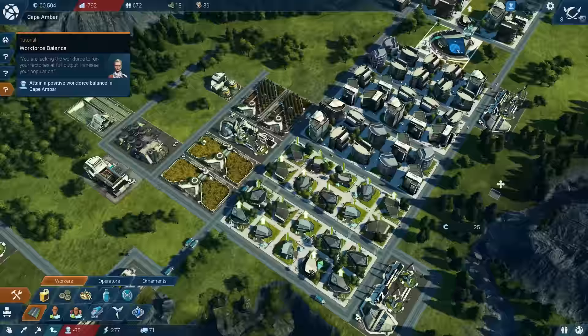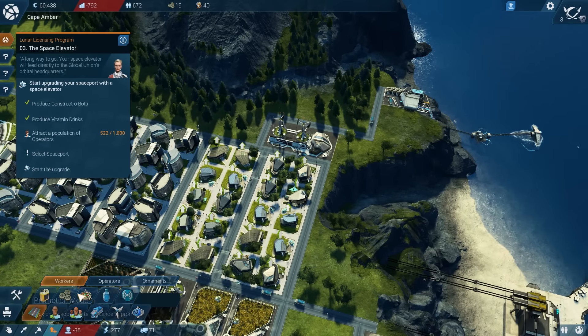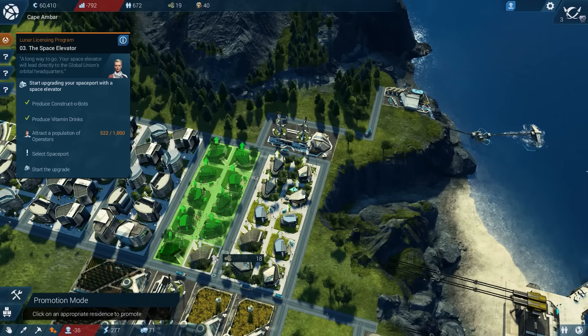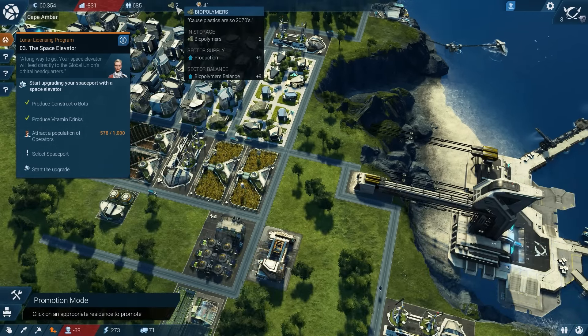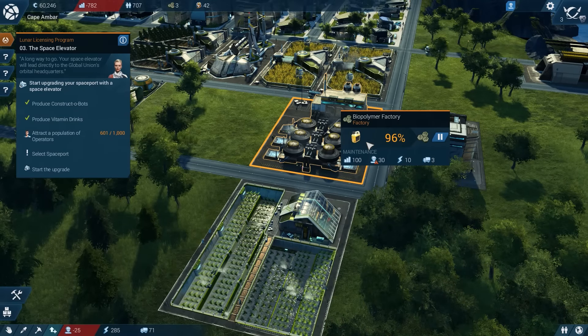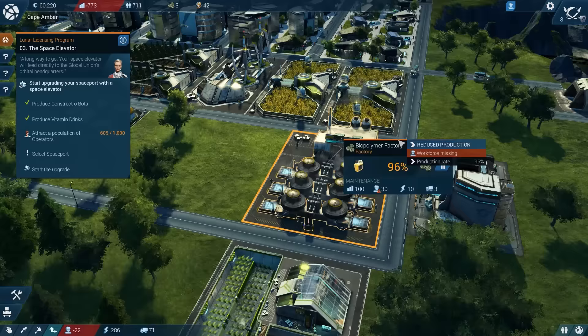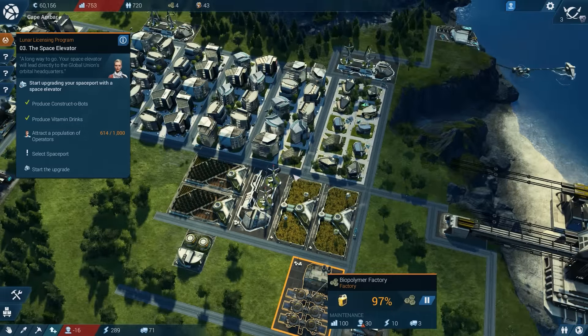I can hold right mouse button. Are you dizzy yet? Probably short on workers. So I'm just going to continue to upgrade each one of these quadrants as we get enough biopolymers to allow for it. So that is one of the major resources in the game. And I've made steps towards producing even more - I've added a second sunflower farm. That's the only thing keeping us from 100% is getting some more people in here.